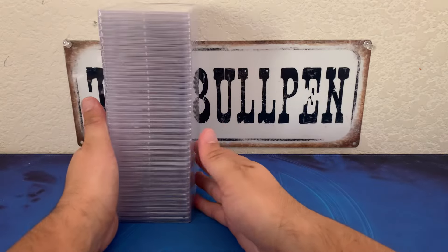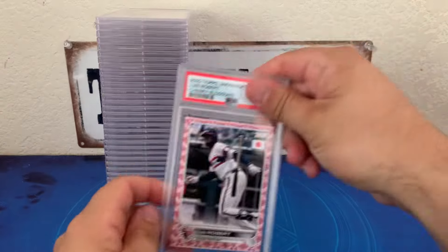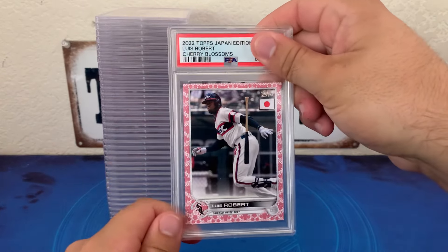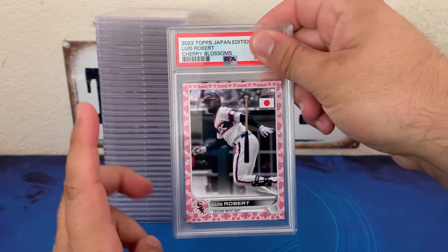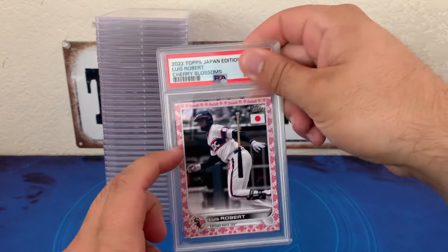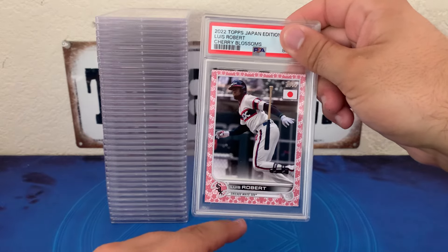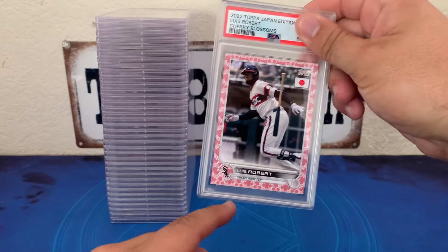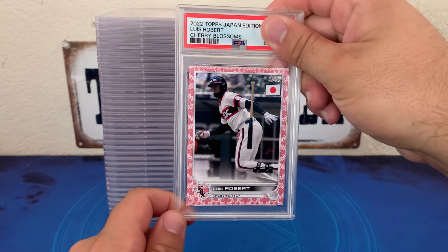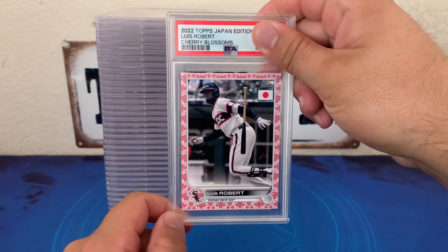We got a big old stack for my cards. I want to preface the Japan Edition cards — these are tough. A lot of them come with dinged corners, but I was really picky about what I sent in. If I didn't think I had a shot at a 10, I wouldn't have sent it. I thought nine for sure on a lot of these cards.